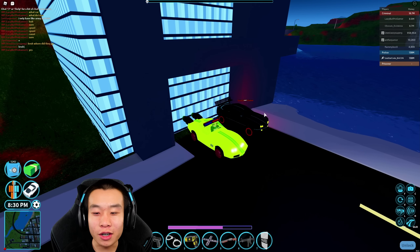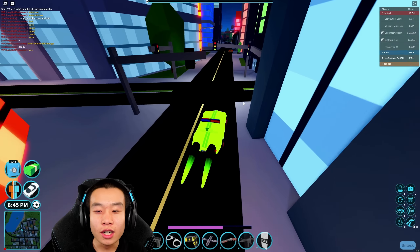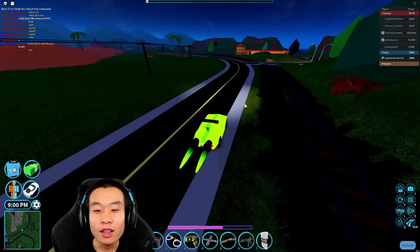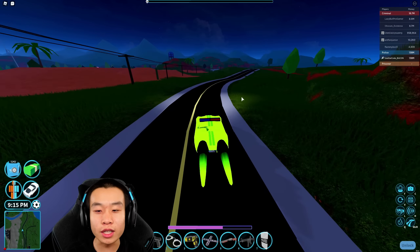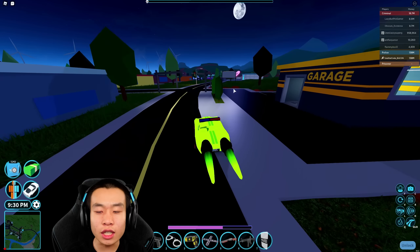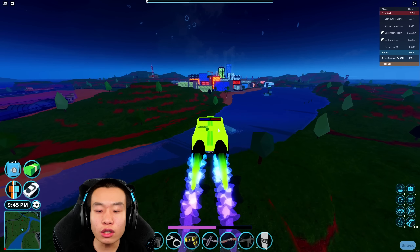Ray versus Bro Car — three, two, one, go! The Ray is a little faster than the Bro Car, which is kind of expected. The distance between them is definitely separating. It's the 10,000 cash car after all, and it spawns out of the cargo port. Yeah, it's quite far ahead — it is ever so slightly faster than the Bro Car.